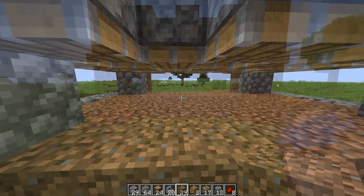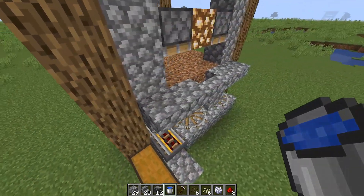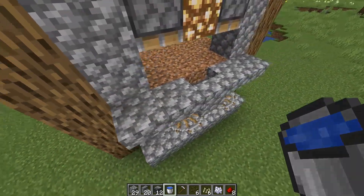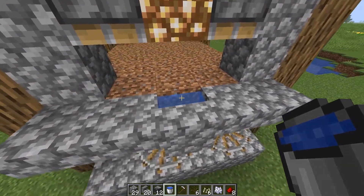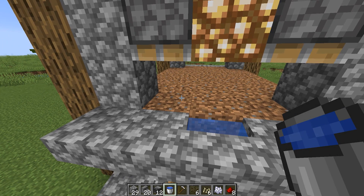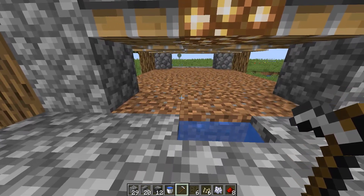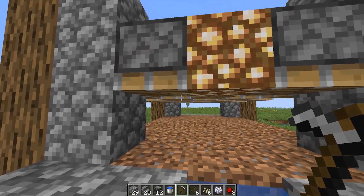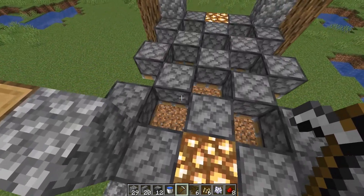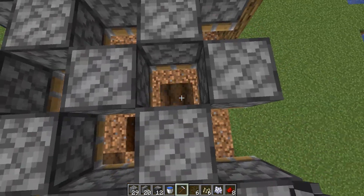Now that we have our pistons and dirt down, let's go ahead and waterlog these stairs on either side — just click on the stair. This will hydrate all the soil for the pumpkins to grow and also prevent it from reverting back to dirt when we hoe it. Everywhere except for the glowstone openings, till the soil — it might be easier to do this from the top. Where the observer will go, till the soil so you have a nice checker pattern.